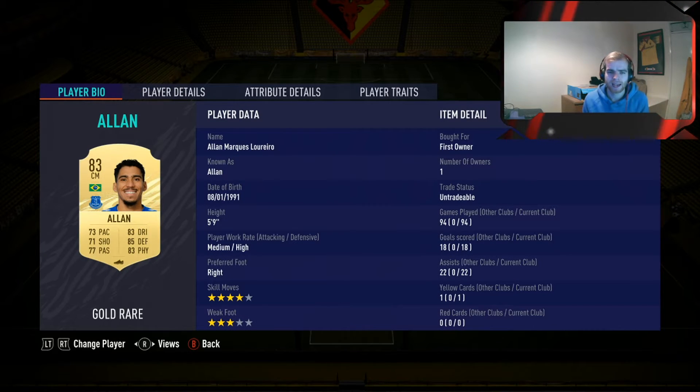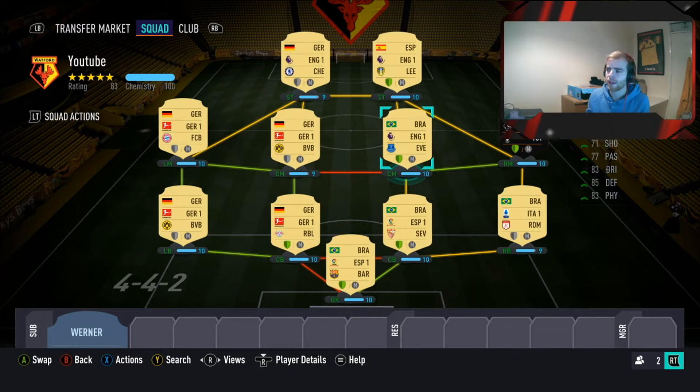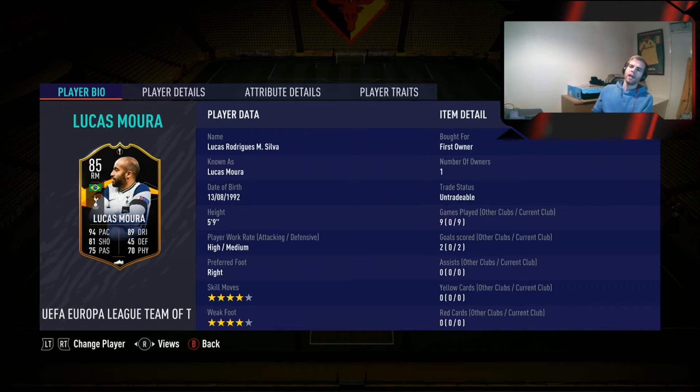Moving into probably one of the best cheap center mid cards on the game - it's Alan. Pick him up for 3.9k on Xbox or 4k on PlayStation. What an absolute bargain. He's probably just a little bit worse than Kante.